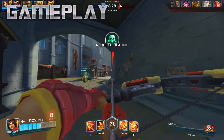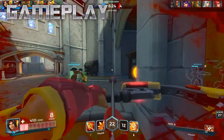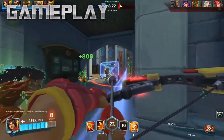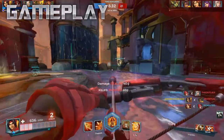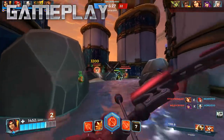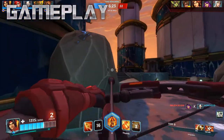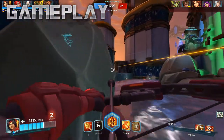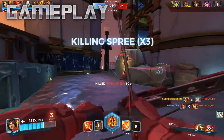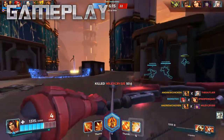As for when to use his ult, I found it most helpful in one of two situations. One of the best ways is to pop it in the middle of a big point fight when attention is focused on the tanks — you can easily skirt around the point and frag out in the backline while catching the enemy team off guard. The other best use is to ambush one or two enemies who are alone, since it pretty much guarantees you'll kill them. There's not much to improve on hitting his shots except practice, since his projectiles are nearly hitscan and you only need slight adjustments to hit shots at long range.